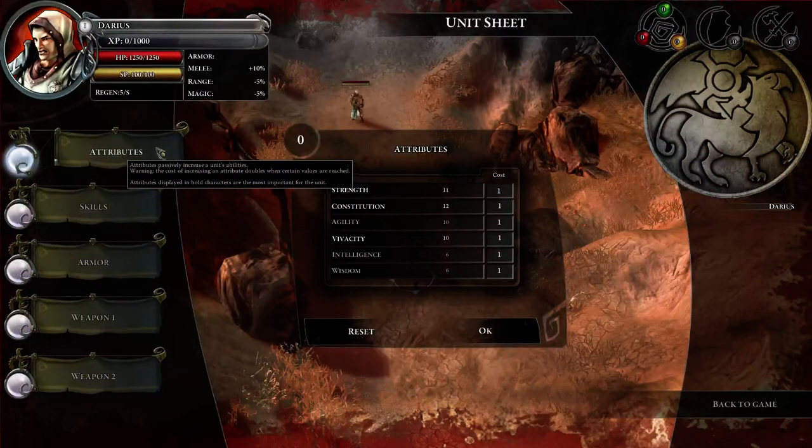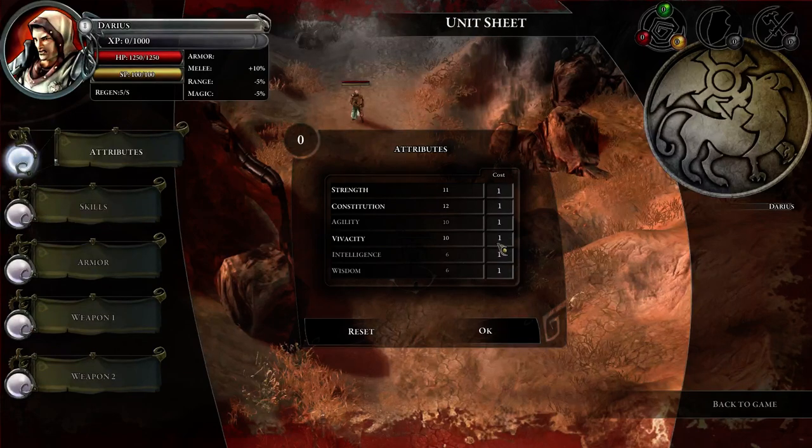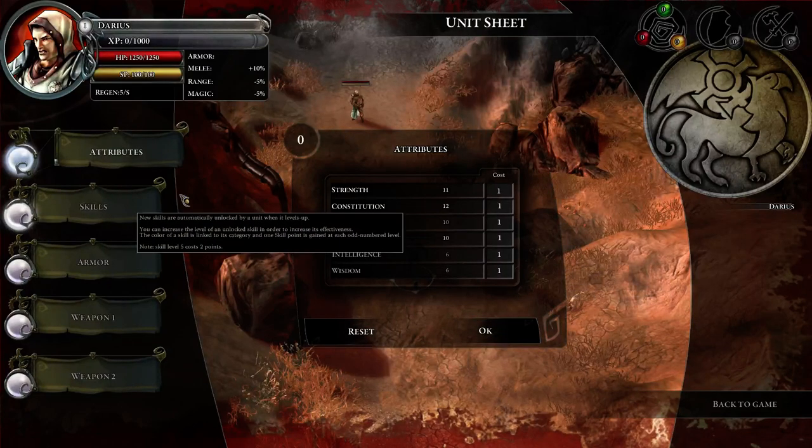To go back here, it's quite similar to Dragon Age as well. You have Strength, Constitution, Agility, Diversity, Intelligence, and Wisdom to boost your different kinds of skills.